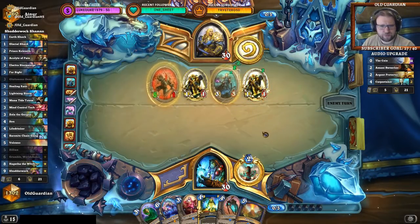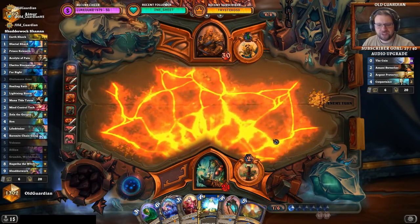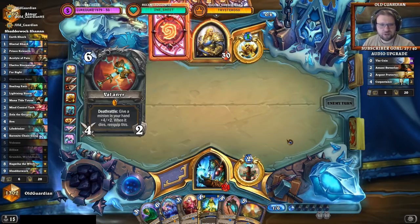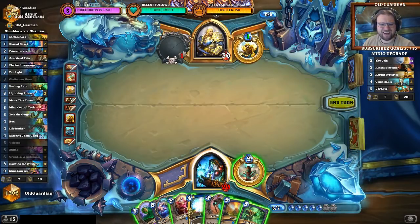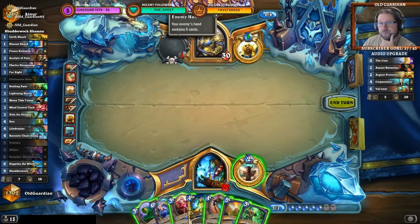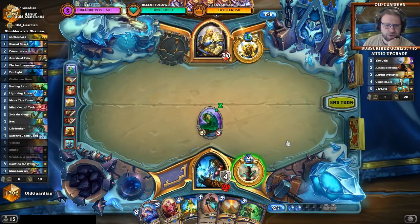Oh, there's more Windfury again. There's a Volcano turn — let's just wipe that board. I'll still have enough mana to Hex or Volcano or whatever. I could Ooze the weapon now so it might miss a Saronite Chain Gang, but I think that's what I want to do here. My main question is: do I also want to Hero Power? I think I could Hero Power because if I roll something like a Taunt Totem it's pretty good.